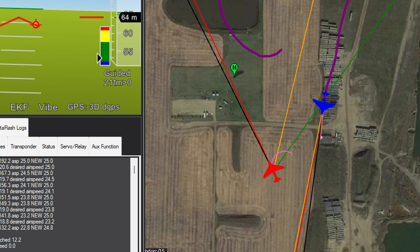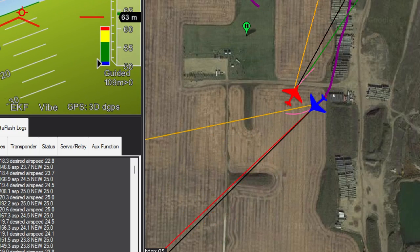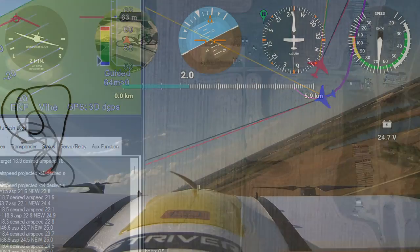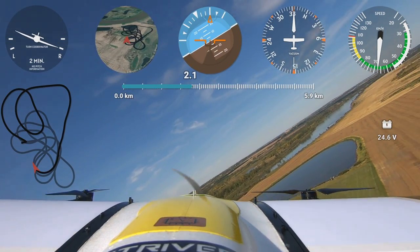As the red plane turns in the simulator, the blue plane — the real plane in the sky — turns to follow. Now it's turning, here's the other plane towards the south there. That's nice.